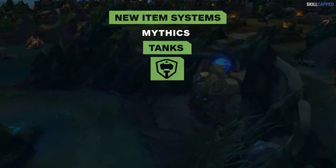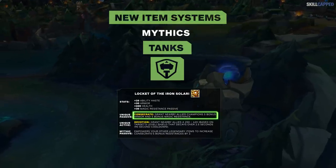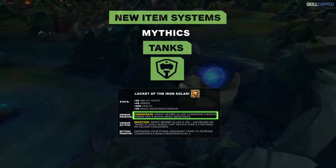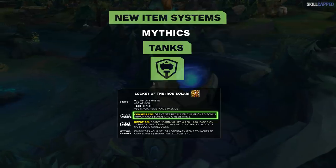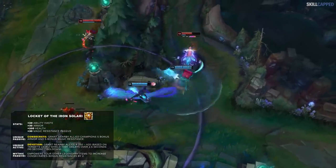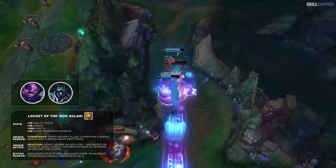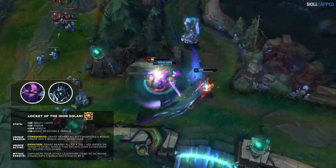Moving on to tanks, the first mythic is the new Locket of the Iron Solari. Riot has gone mad and given Locket its old passive back — all of your allies around you gain 5 armor and MR, which increases based on how many legendary items you've bought. For all the old-school junglers, you will not have to buy this every single game. It's not as strong as it was before, but it's still gonna be a great item to consider when you're going against champions like Kennen or Karthus — the passive plus the active shield will mitigate a lot of AoE damage.